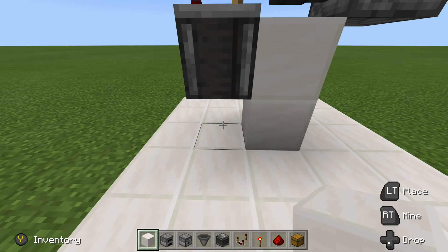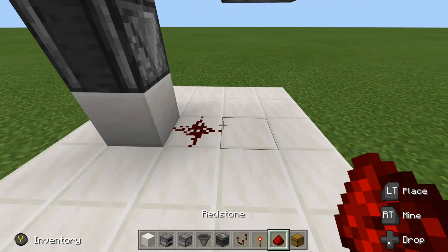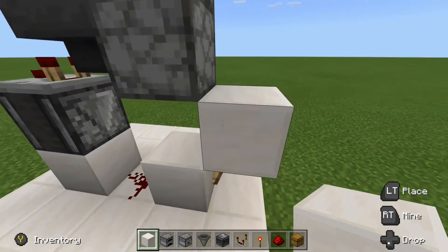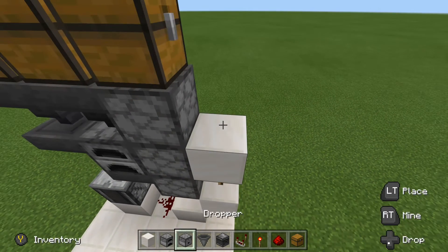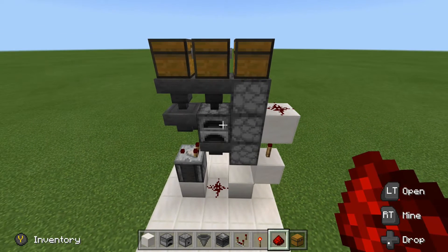From here, we can run this observer into a block right here. Redstone dust right here, a block right there, a redstone torch facing out with a block on top, another redstone torch on top of that block, and then a block above that redstone torch with redstone dust on top. That is everything all wired up.